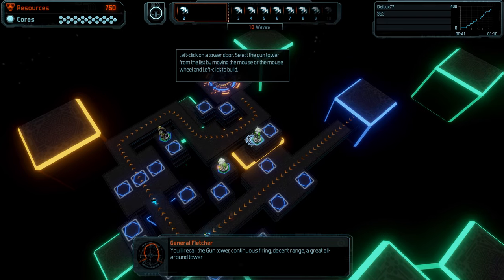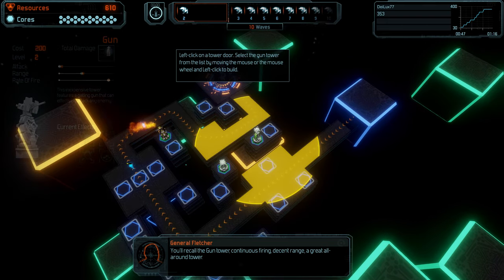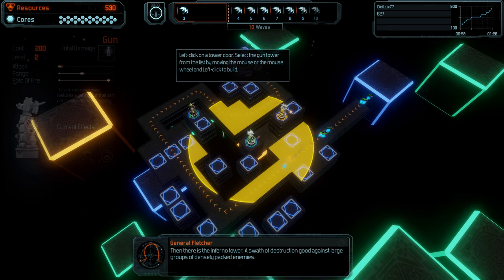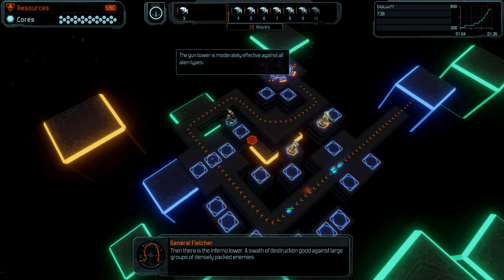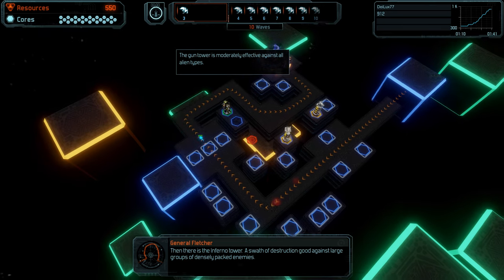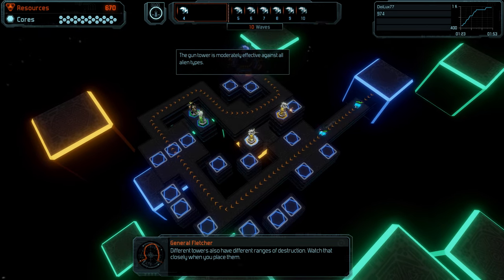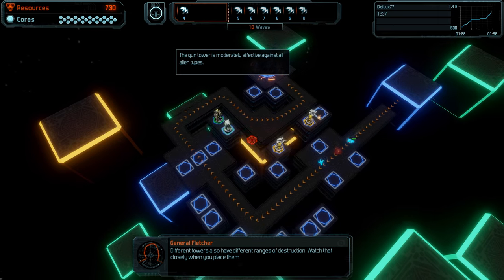You'll recall the gun tower — continuous firing, decent range, a great all-around tower. Then there is the Inferno Tower, a swath of destruction good against large groups of densely packed enemies. Different towers also have different ranges of destruction; watch that closely when you place them.